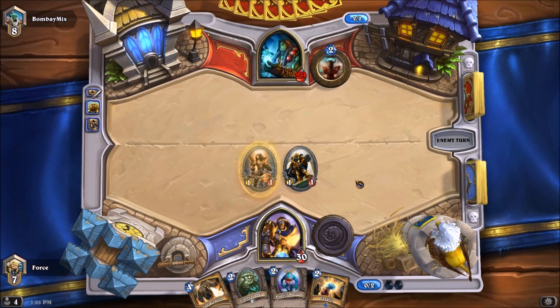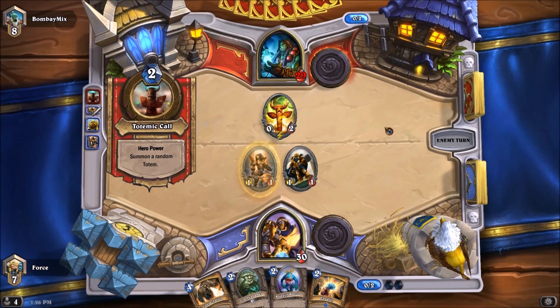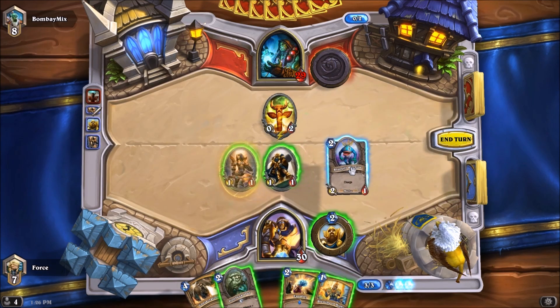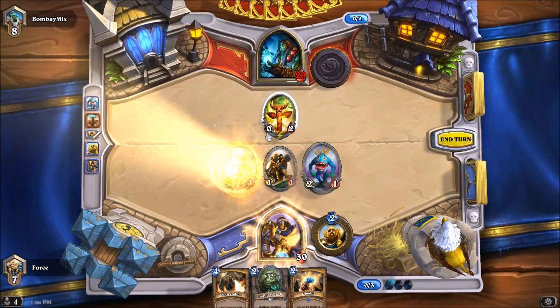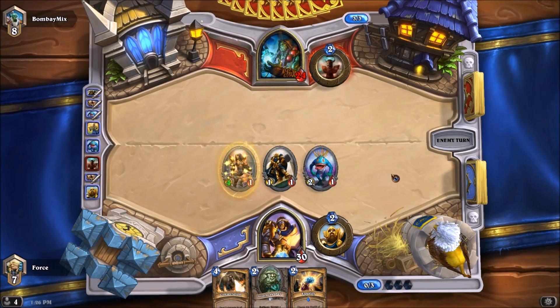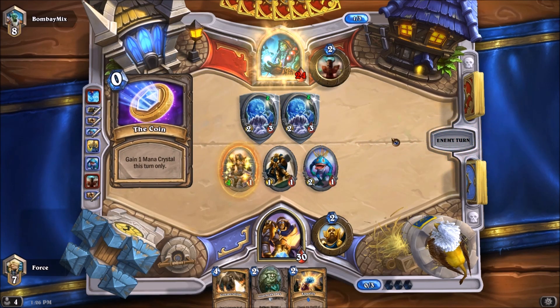Next turn, if we don't have any other play, I might just throw down the Bluegill Warrior. We'll throw down the Warrior so we can kill that. I'm going to try to keep his Totems low. This is a pretty decent start for us, in what is supposed to be not a great matchup. An Earthshock will be fantastic for him — he has them in the deck because what Shaman deck doesn't? Silence is invaluable no matter what style of Shaman you're running. There's the Feral Spirits. Well, I've got an answer for that — oh no, here's the Earthshock. Oh, that's sad.